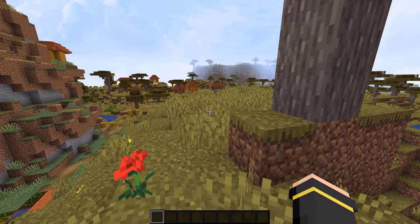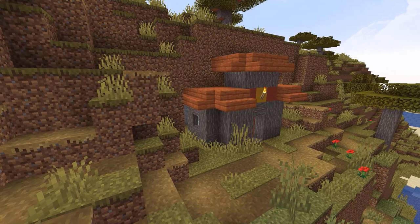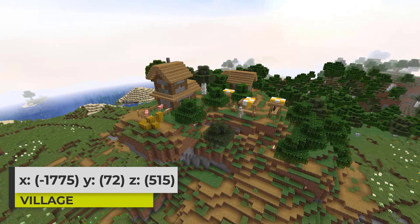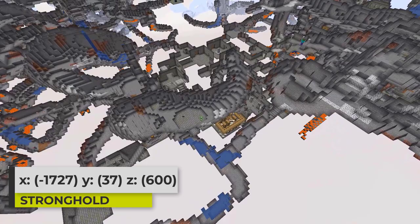Traveling out further in this seed will eventually bring you to a savanna village. This village actually generates on the edge of a savanna plateau which creates an interesting look. This building here generates partly covered by the terrain. And traveling out even further will bring you to another village — this one with some crazy terrain, the village generating partly on a hill in the forest. There is a blacksmith in this village which gives you that sweet blacksmith loot.